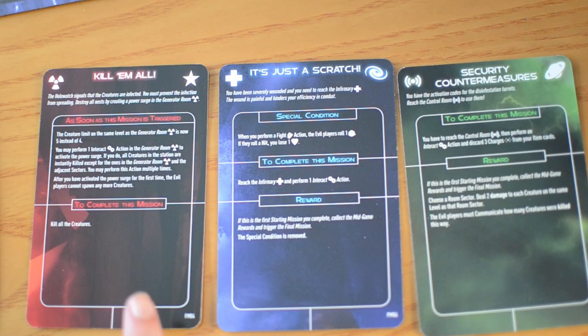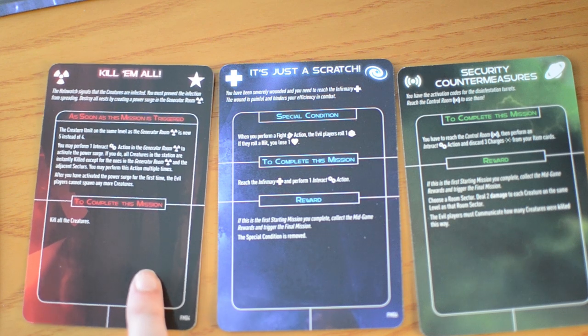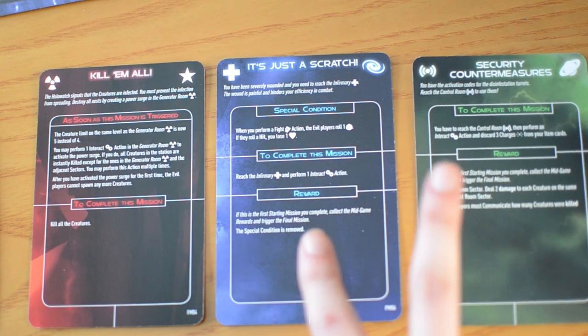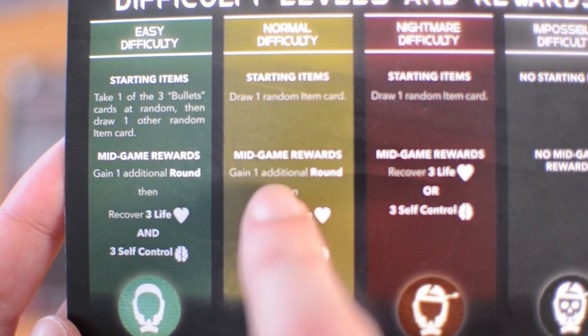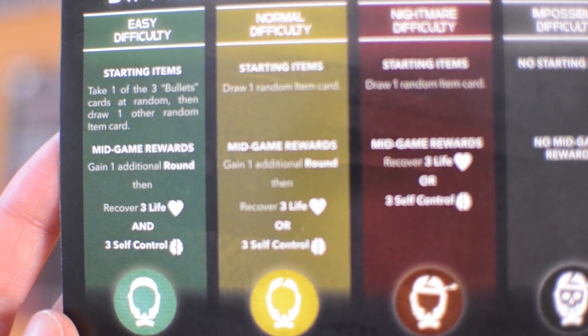In order to win the game, the hero needs to complete the final mission, and in order to trigger the final mission, they need to complete one of the starting missions which is considered mid-game, and the hero receives the mid-game rewards according to the difficulty level. Now let's see how to set up the evil players.